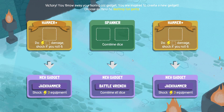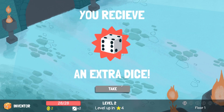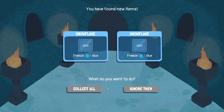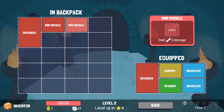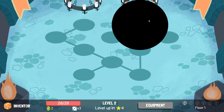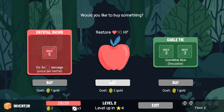Let's go for one hammer and the pea gun. What do we get? Snowflakes and mini missiles. Let's take out a snowflake, put in a mini missile. We've got something for an odd and something for an even. This is cool. Oh, there's a mimic. What's in the shop? Crystal sword - could be good.